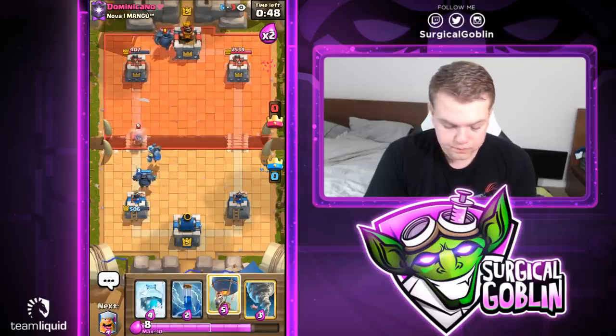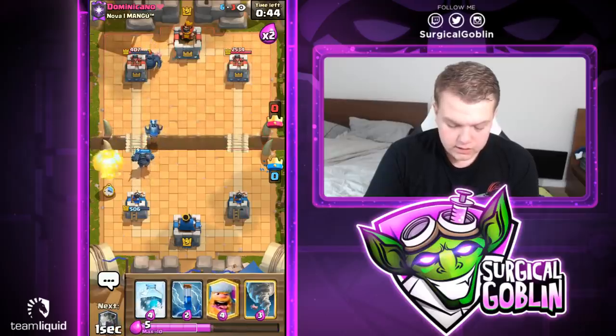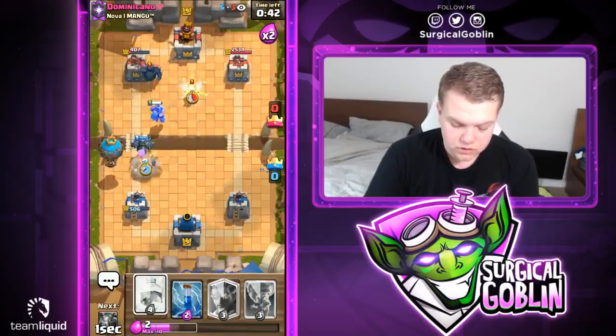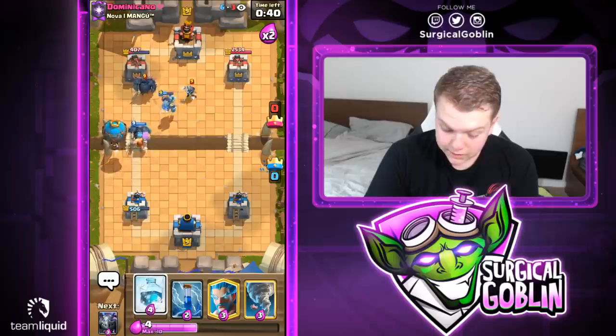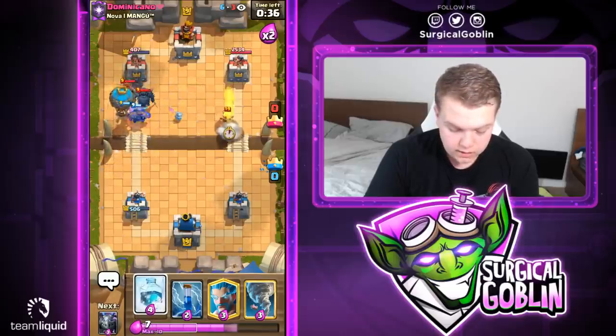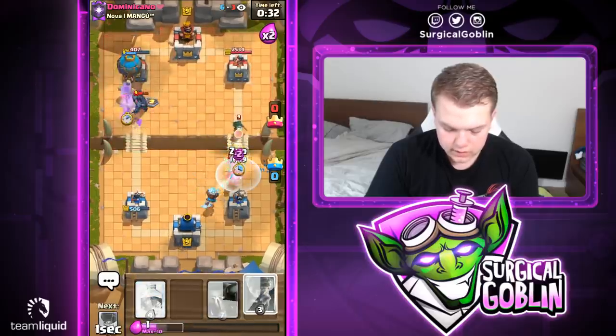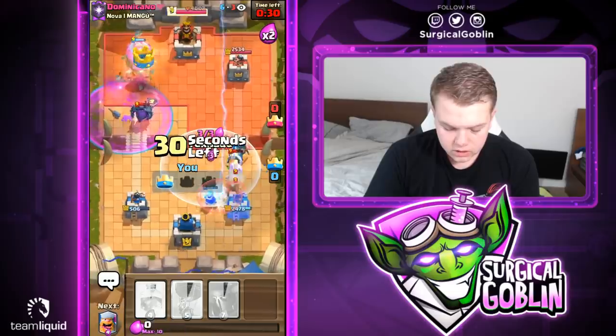Let's go with PEKKA at the bridge. Looks like he goes with his own PEKKA, which is actually pretty good for us — we can go with a balloon behind it. Let's go with a lumberjack behind the PEKKA and try to get a good freeze. Looks like he actually misclicks his e-wiz — I think that will run away. He goes with his better arm, so let's go with mega minion, zap, and tornado all of that.